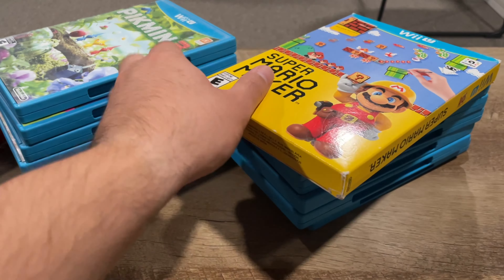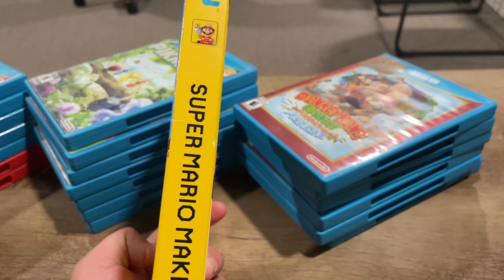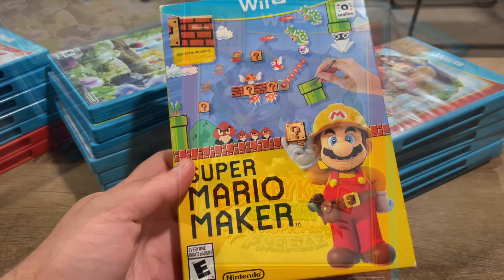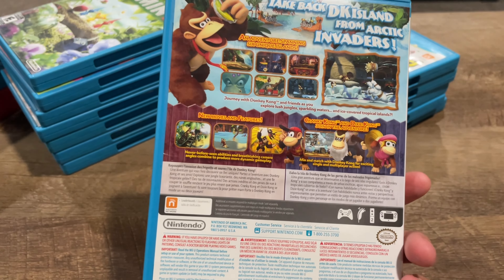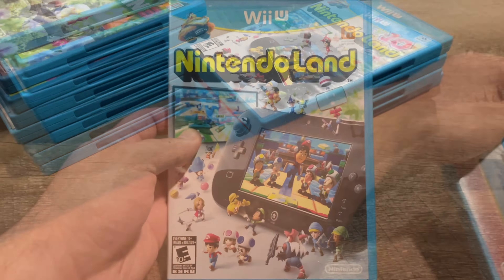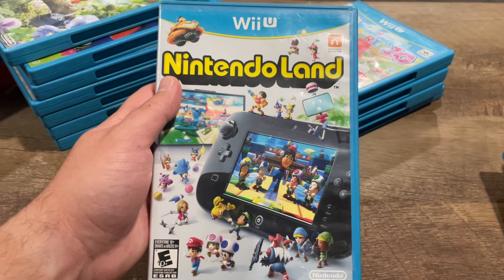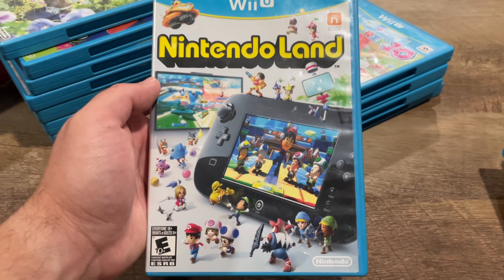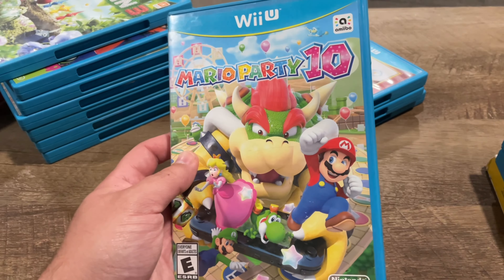We're gonna start off with Super Mario Maker — I believe this is the collector's edition because it came with a booklet inside. Donkey Kong Tropical Freeze is a great game, very challenging, you should definitely have this in your collection. Nintendo Land is definitely a lot of fun; it has a lot to do with the game pad, but if you have a couple family members with you this game is a blast.